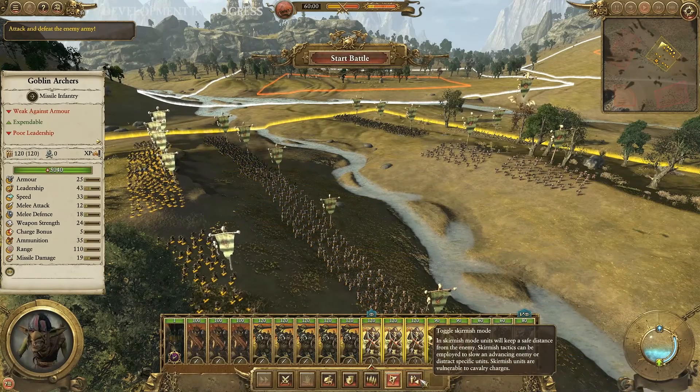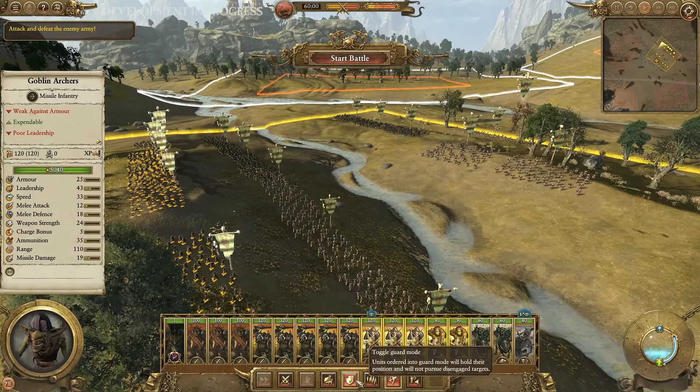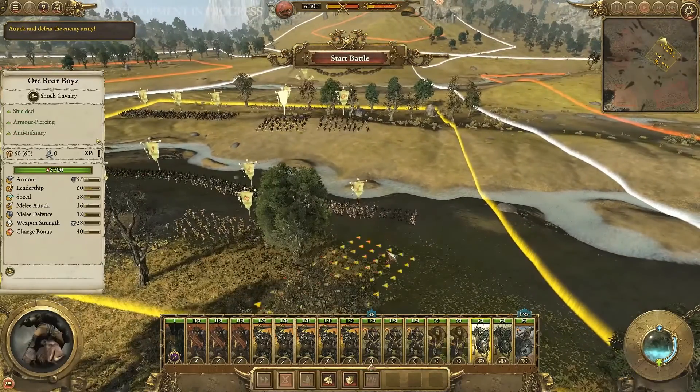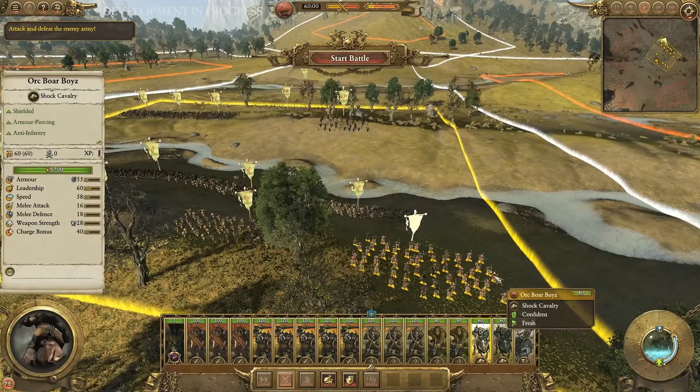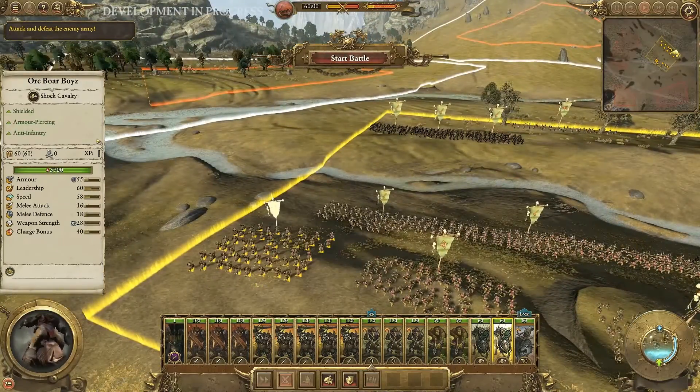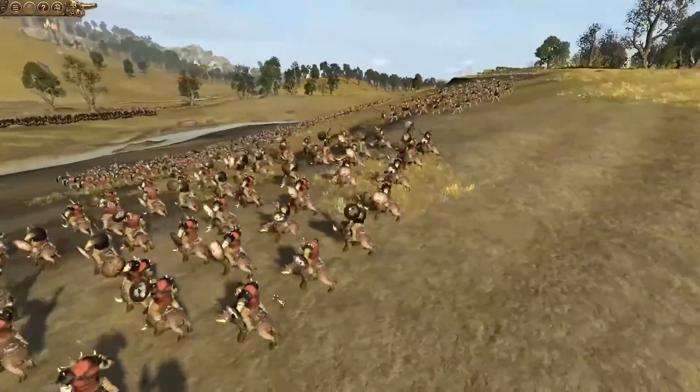He's got goblin archers and arrow boys. The goblin archers are obviously a little weaker whereas the arrow boys are a little bit stronger, and they can hold their own if they get into a melee engagement.